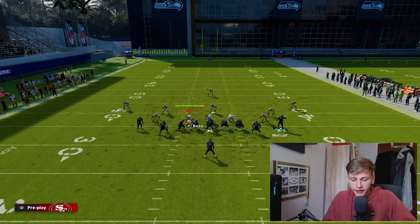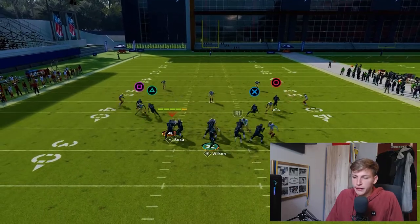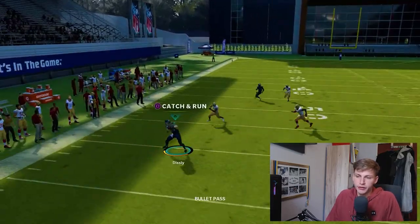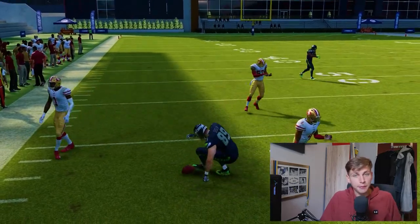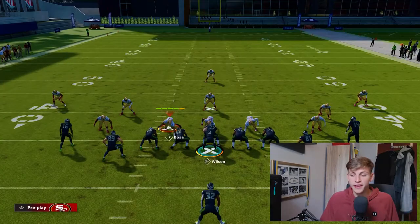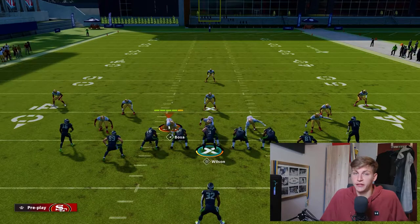One more time — throwing bench against Tampa two. It's as simple as checking it down to the out route and getting a couple of yards. This also adds up and forces your opponent to think. Whenever you can get five yards just like that, that's a great way of moving the ball.